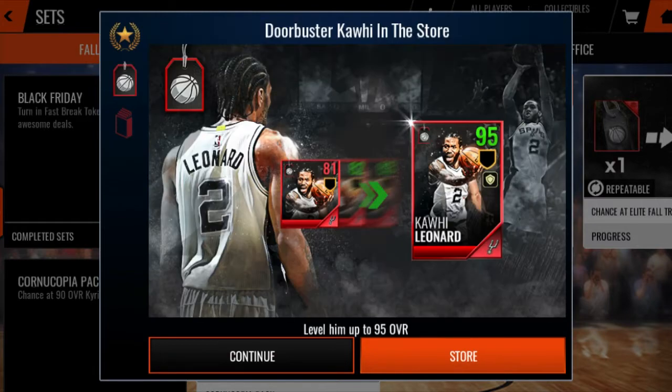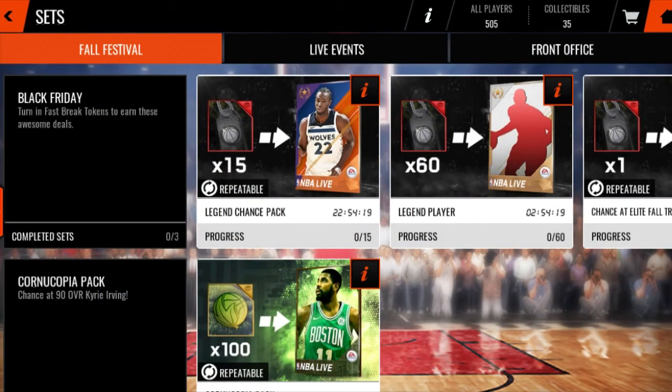I am fully expecting a 90 overall Andrew Wiggins. That card right there — look at him. This is leaked. You guys can try to go obtain him if you want. If you're looking for some coins to buy that card, it's probably going to be around 50 mil.